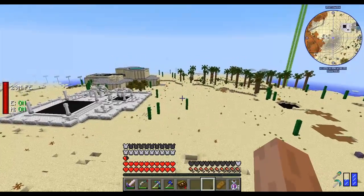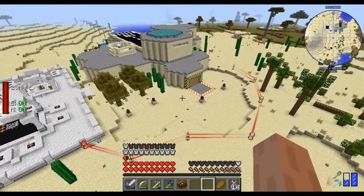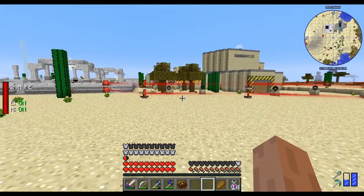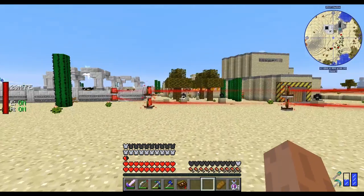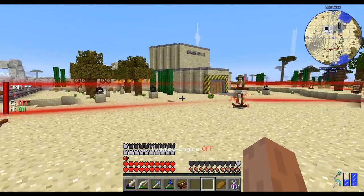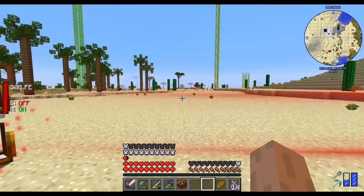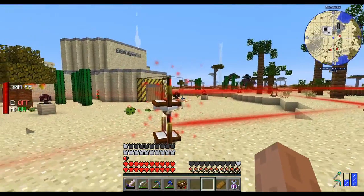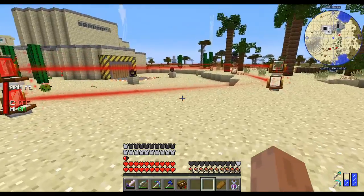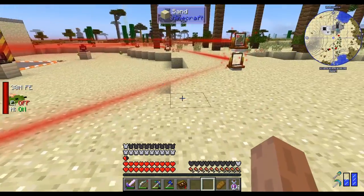I'm gonna go in the front entrance of the base, and before I do that, check out my new defense system. I finally got the laser fence, which is awesome. That laser fence is so cool. It actually allows me to pass through the red beams, and all the passive mobs can also pass through the red beams without being hurt — except hostile mobs.